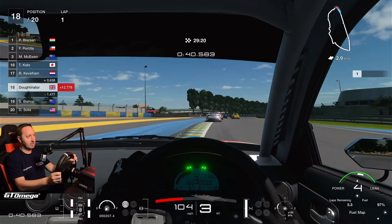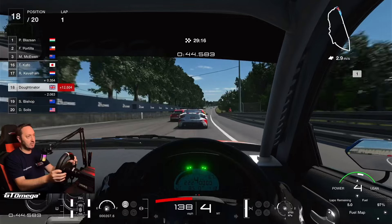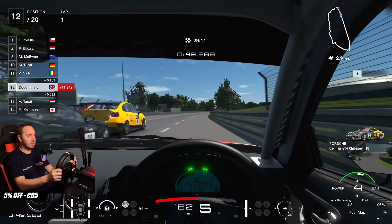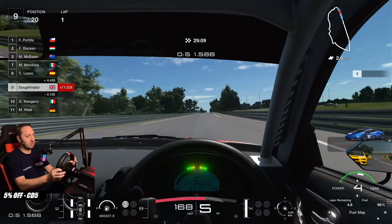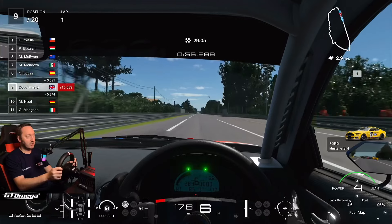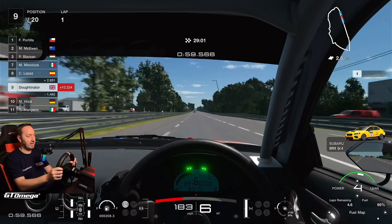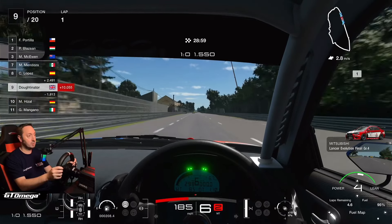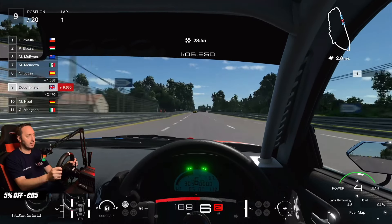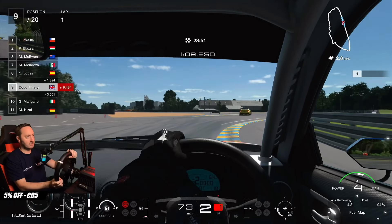I'm literally going to rip these cars down the main straight here. We're going to get in the slipstream down the Mulsanne straight to the inside and just send it by all of these cars so fast. 170 miles an hour up to sixth gear, 180 — we're going to be touching 190 miles an hour in this car, braking around the 200 board, maybe just before to be safe, looking for the board on the brakes all the way down to second gear through these corners.